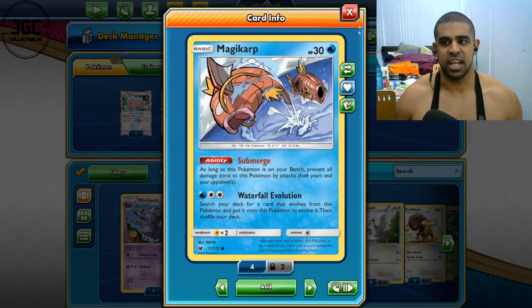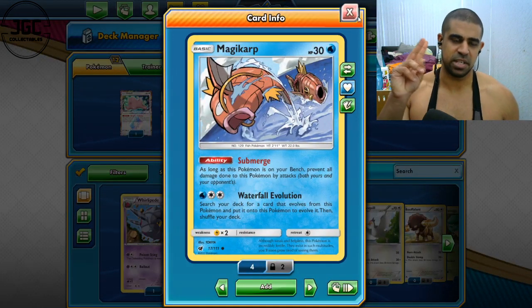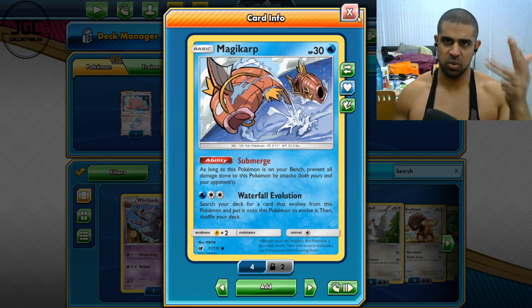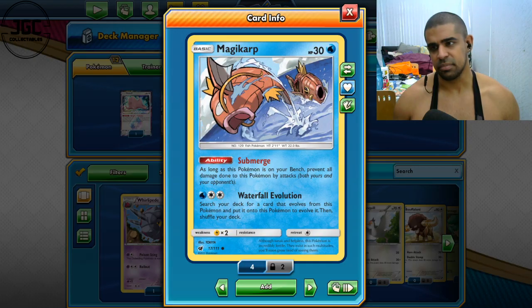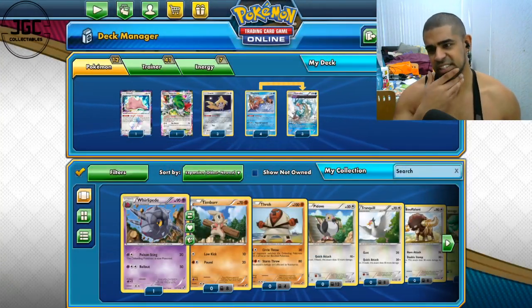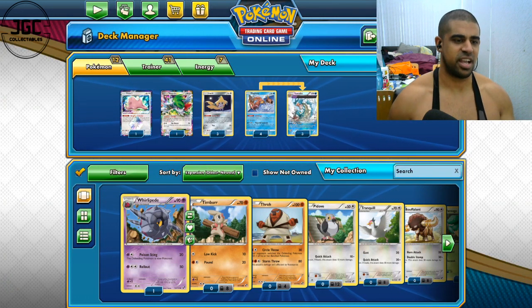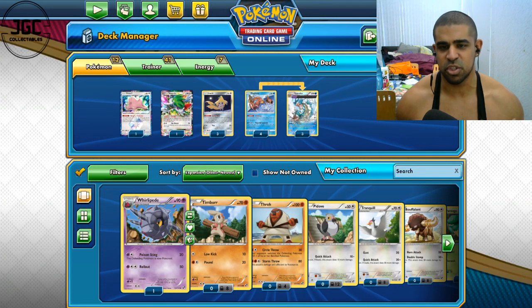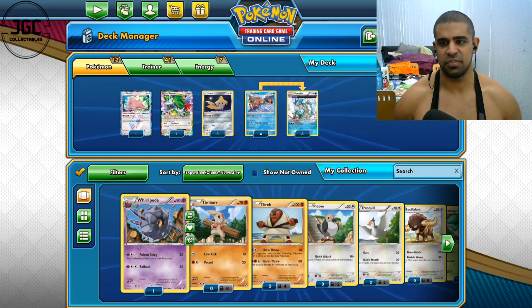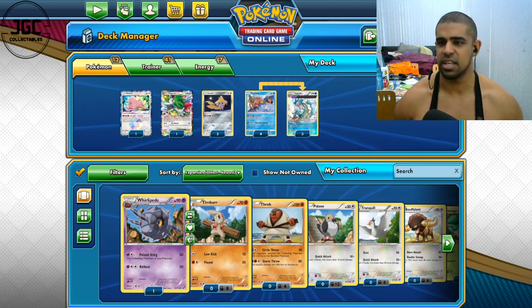Because Magikarps all have 30 HP, that's how we're adding it up. So if you've got two benched Magikarps with 20 damage on each, you do 3, 6, 9, 12 — 150 damage for a DCE on a Stage 1. That's quite good. But back then 180 was a magic number, so with two Magikarps and a Choice Band you'd hit 180, which is fine.